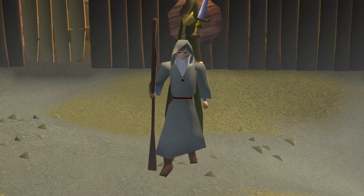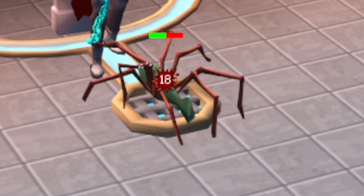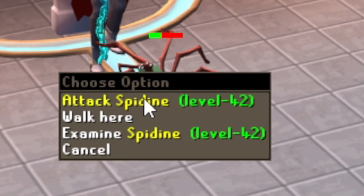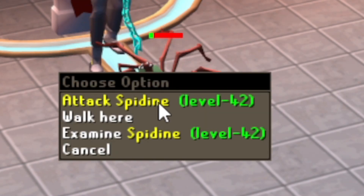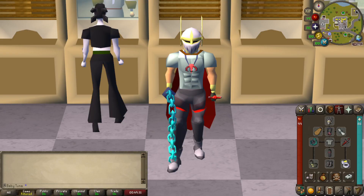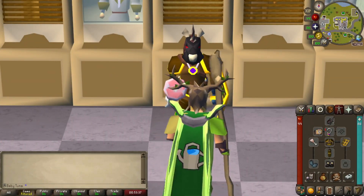You no longer have to have the Fremennik achievements done to use Peer the Seer. You need your best-in-slot melee gear. These spideens are level 42 - they're not going to hit you very hard. Stop panicking. Put on some mithril armour or something. Here's what I'm wearing because I'm an absolute chad, but honestly you could go dressed like this and probably still kill them.